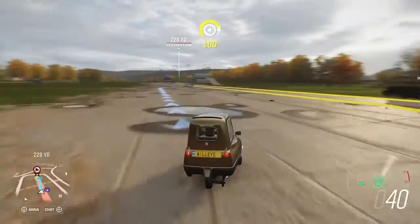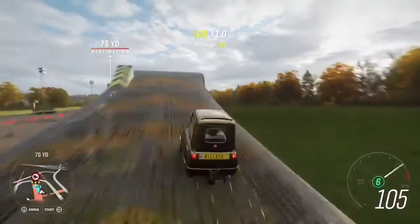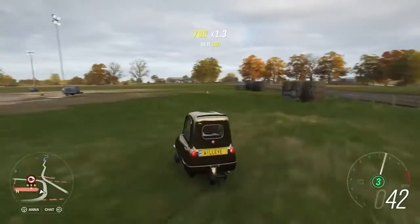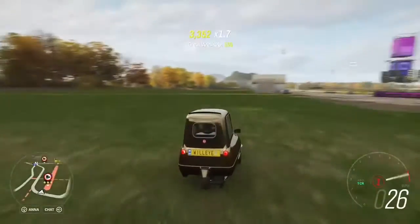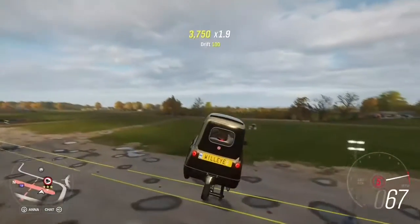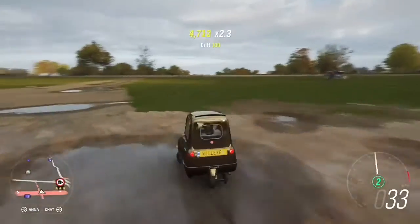And last but not least, the Peel P50. It may be unorthodox, but this car is great for any type of stunts. It's hard to flip over if you don't want it to, so it makes it really great for jumps and drifts.